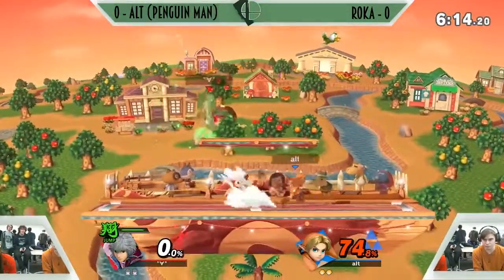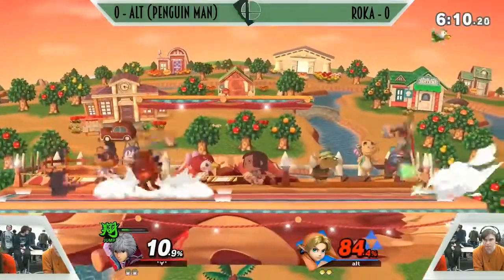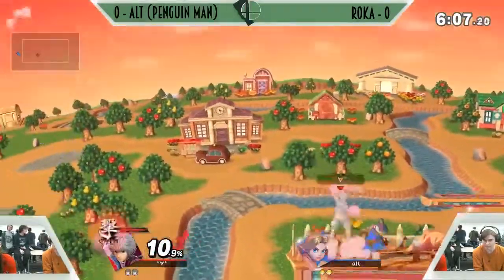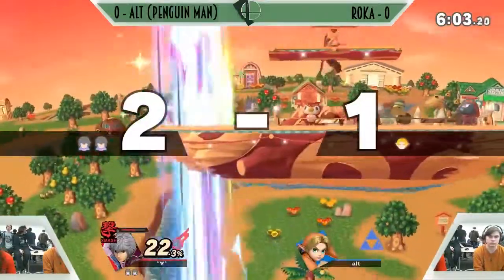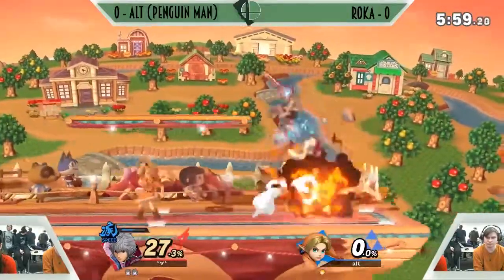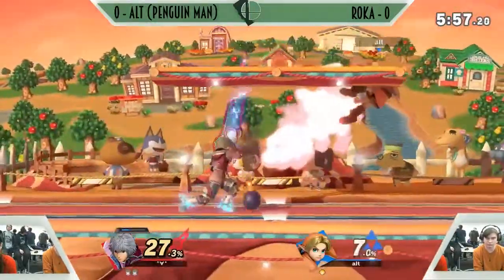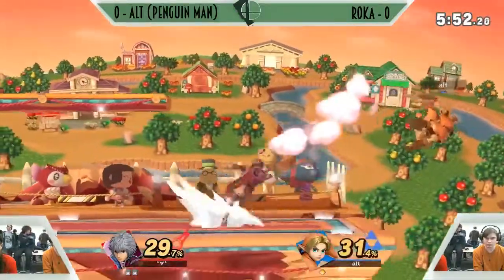Alt picks up that kill with the floor there. Jump is very hard to control in this game. Roka looks like he's able to control it well enough. Smash — careful with that. Not quite full. I don't think a Smash was necessary — it kind of just made it a little riskier for him. Anyway, forward throw dash — never seen that. Interesting, it's a new one.